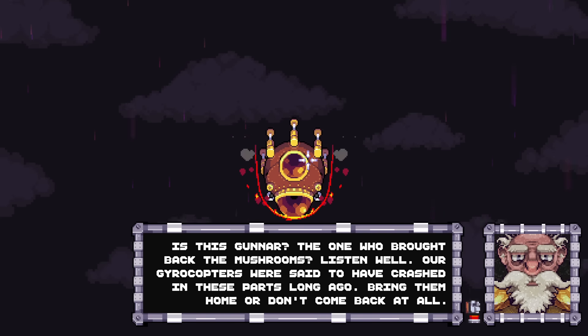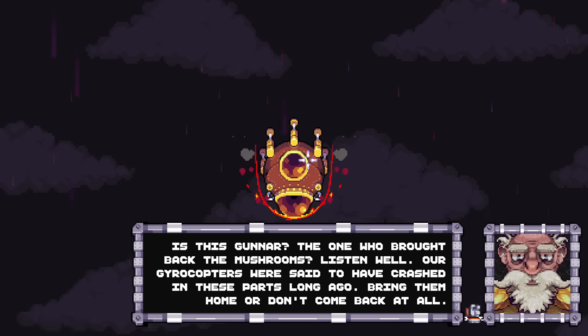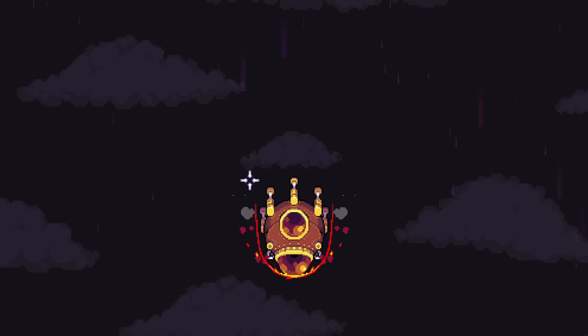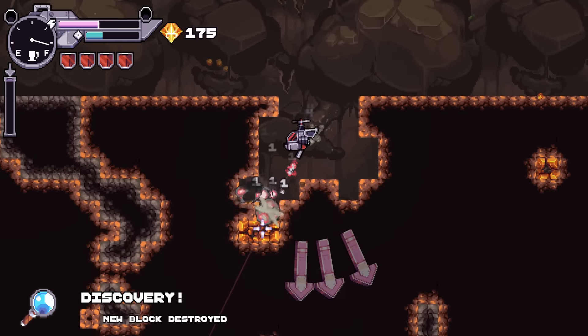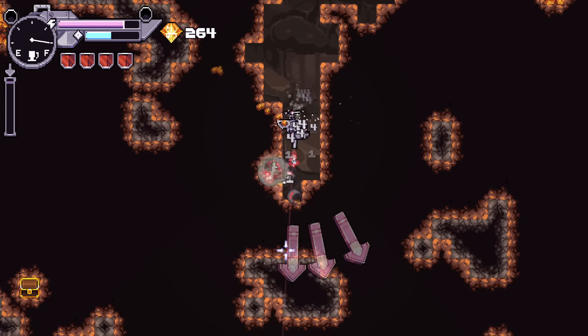Is this Gunner - the one who brought back the mushrooms? Listen well: our tire copters were said to have crashed in these parts long ago. Bring them all home or don't come back at all. These are procedurally generated levels, but I wonder if the campaign has the same general missions.